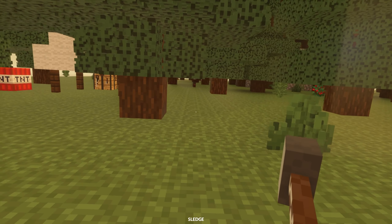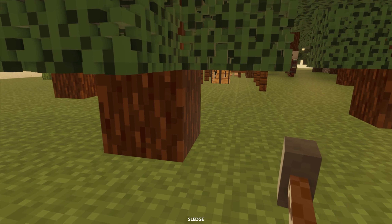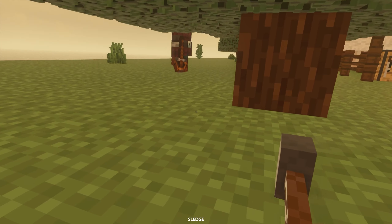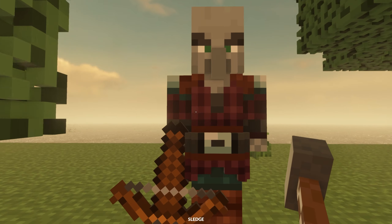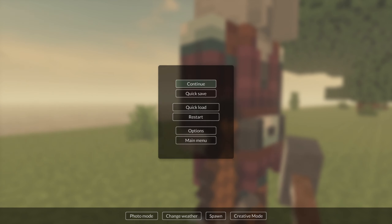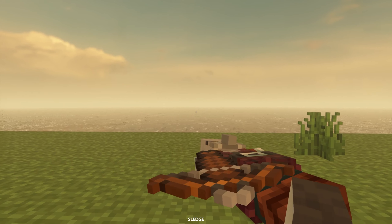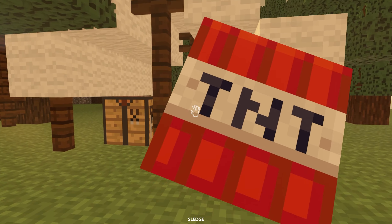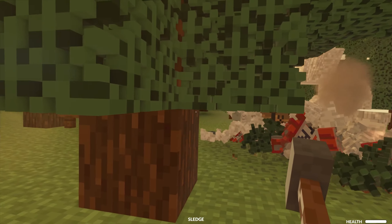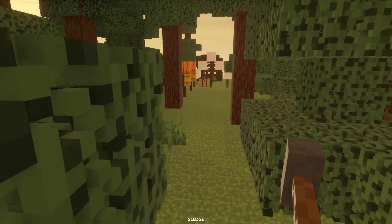Next up we have the Minecraft pillager outpost. I just kind of wonder — are these pillagers hostile? Are you even alive? He's not here to be alive. Well, that's a disappointment. Here's some TNT over here that I think is cool. Does it explode? Yes, indeed it does explode.